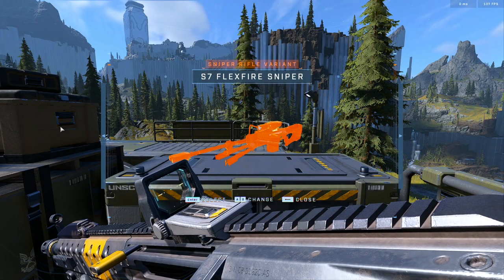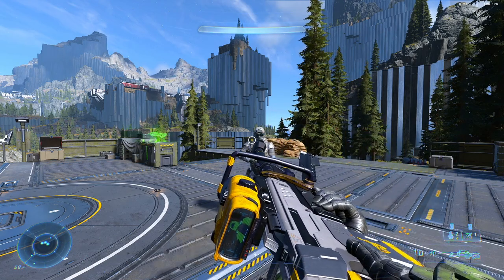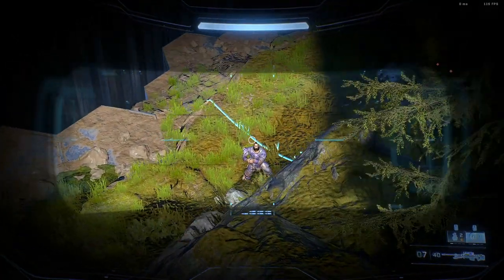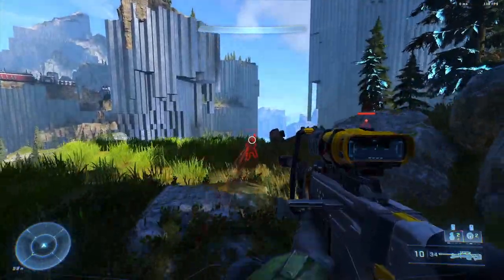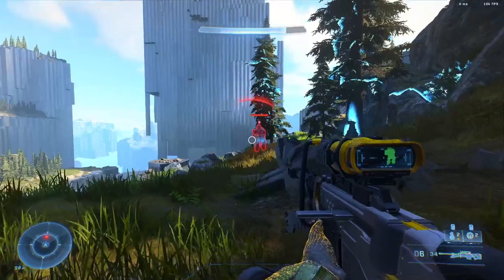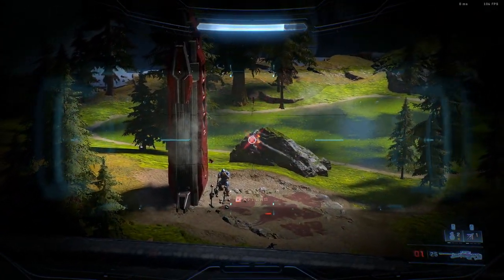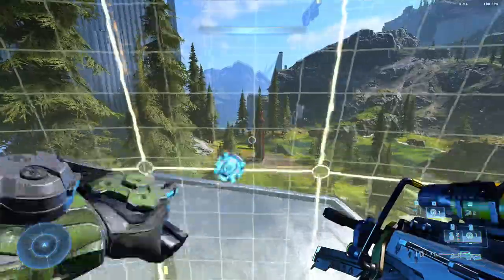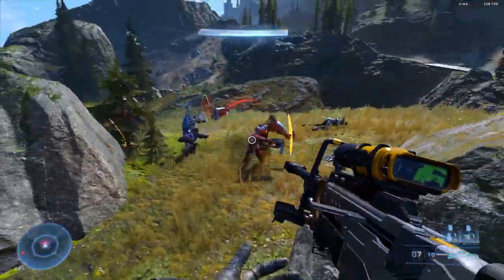Next up is the S7 Flex Fire Sniper. This is an experimental high-capacity variant of the S7 sniper tuned for mid-range combat. What makes this sniper really unique is its ammo capacity and rate of fire — it can hold 10 rounds in each magazine and 40 backup, so you have 50 shots, as opposed to the OG sniper with only 20 rounds before you're out and have to find one of the power weapon ammo caches, which are very sparse throughout the map. The downside is it cannot zoom in to 10x magnification — only 5x — and it does a little bit less damage than the standard sniper rifle. But as long as you're focusing on headshots, this is still going to be a great go-to weapon for almost any exploration or campaign mission.